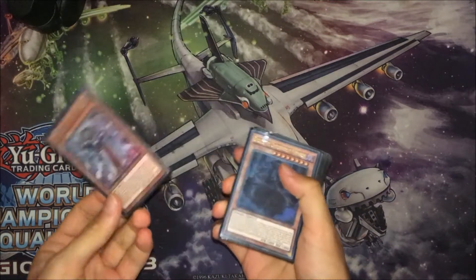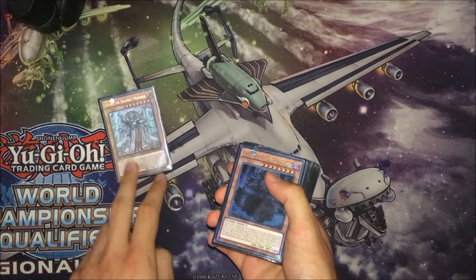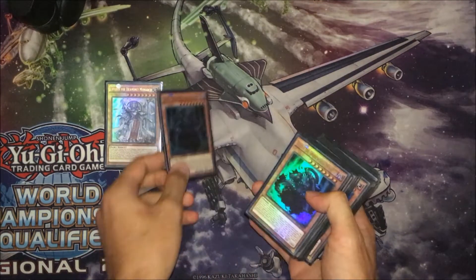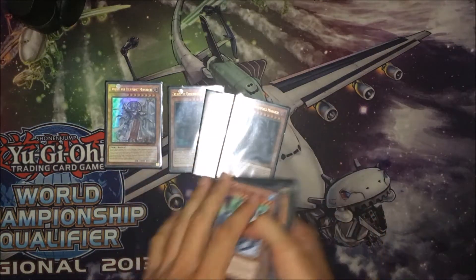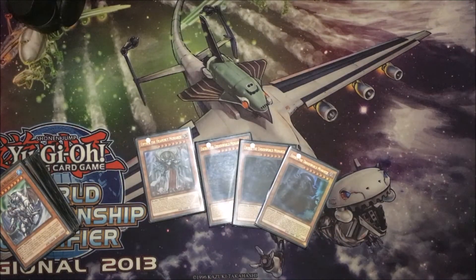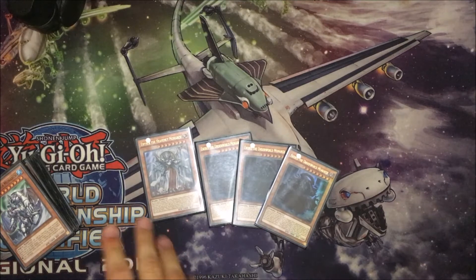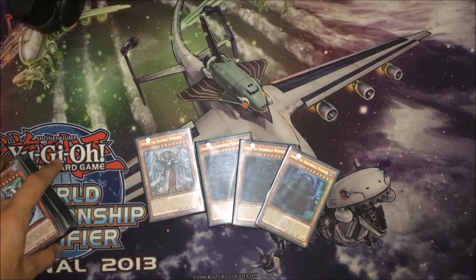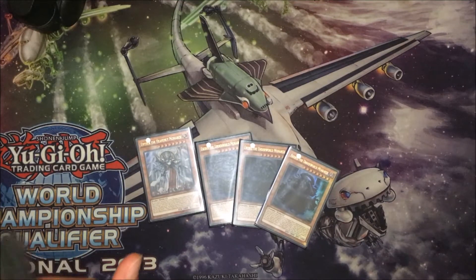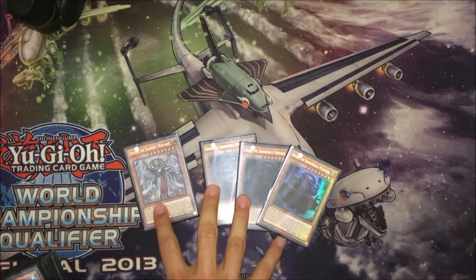The main boss monsters of the deck of course are always Aether, the Heavenly Monarch, along with Erebus, the Underworld Monarch. These two are the heavy beaters — they're level 8, but that doesn't matter. You will most likely summon them with only one tribute, and they have very good effects.